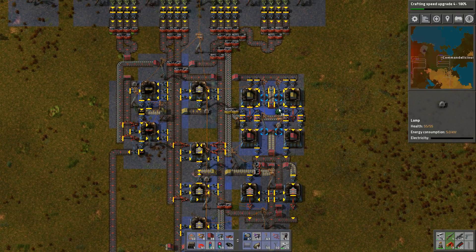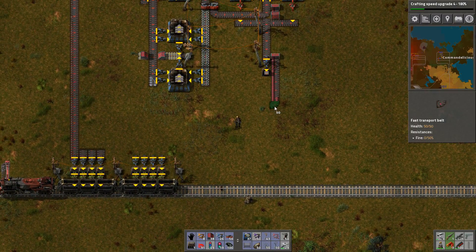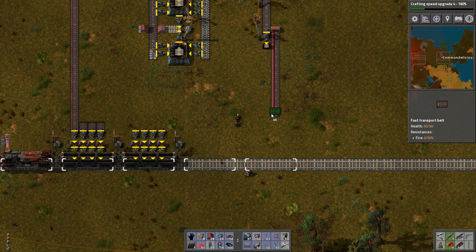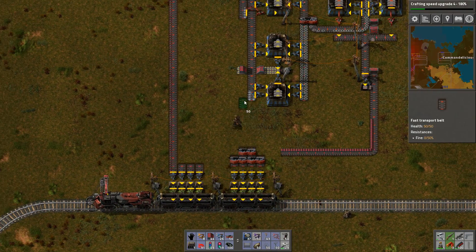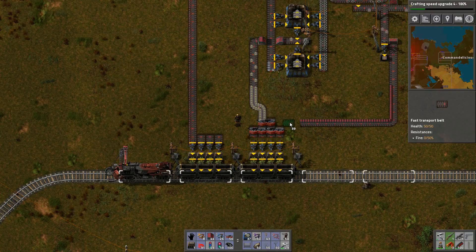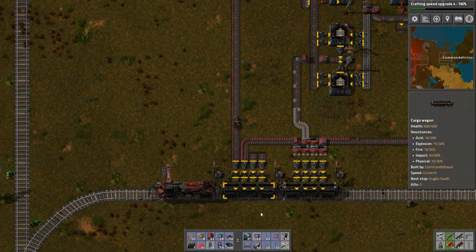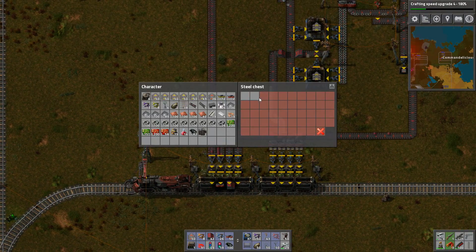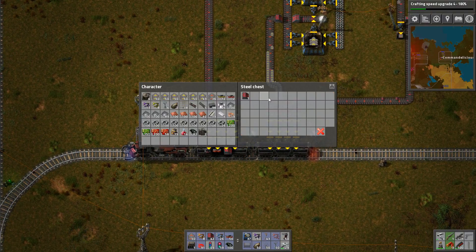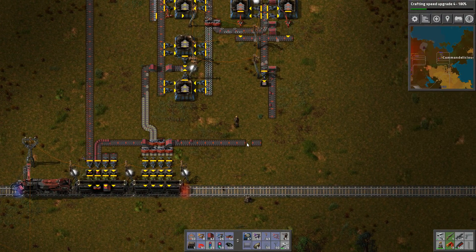Otherwise I get a nervous breakdown again, and I don't want that. Here we go. We connect this stuff up here. Let's just see what we need — we need a lot of splitters here. And we can just hop the gap. Connect this up by the way. And limit this actually as well. And we have a lot of all of these. The problem with that is as follows: I need a splitter for my red belts.